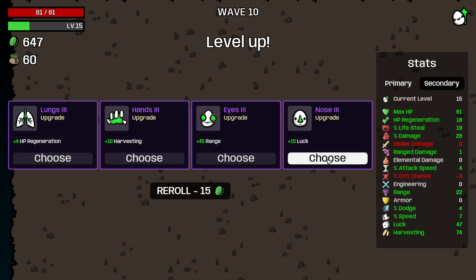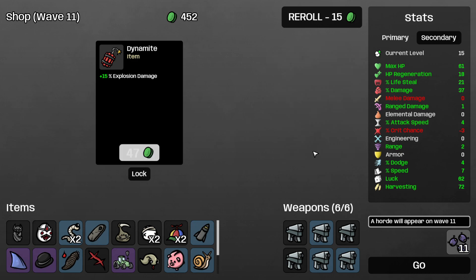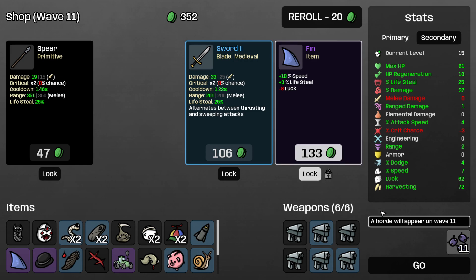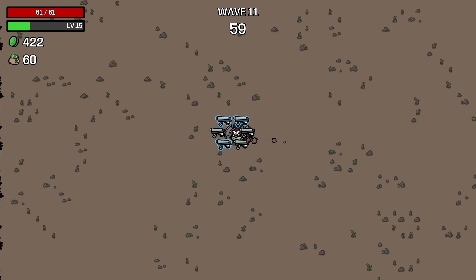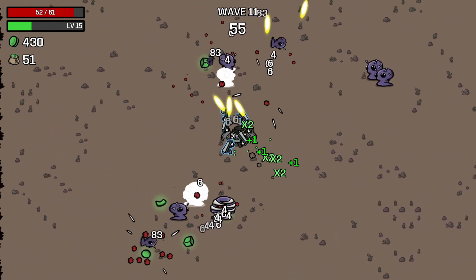I don't need this money. 12% damage, three max life — let's get the percent damage. 15 luck — or HP regen is what I would say. We're gonna get the lifesteal here, let's roll. Even more lifesteal against lifesteal and movement speed — 133 is a lot for the piggy bank so we're just gonna lock that down and not even roll. That's gonna give us a lot of money and we have 422.